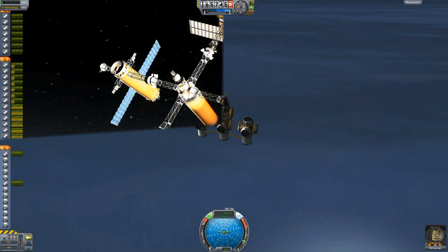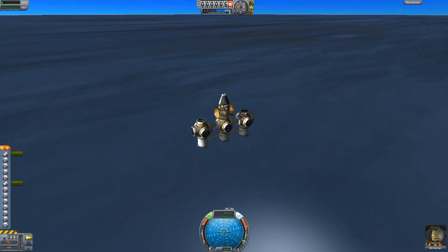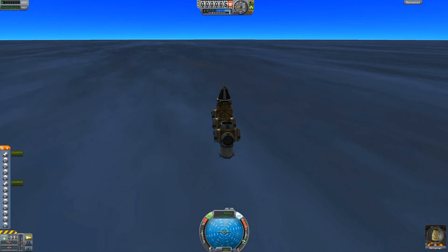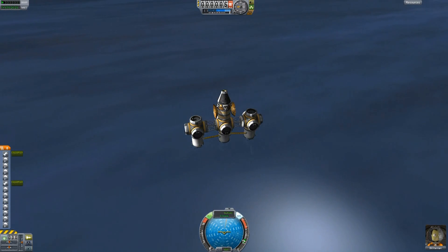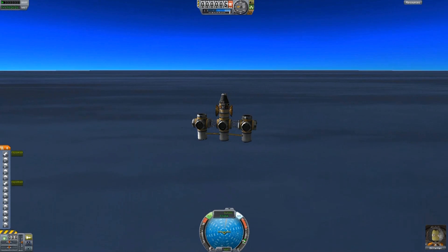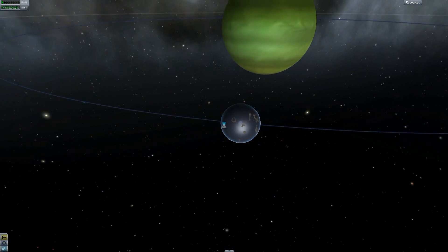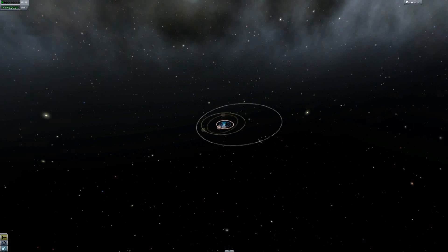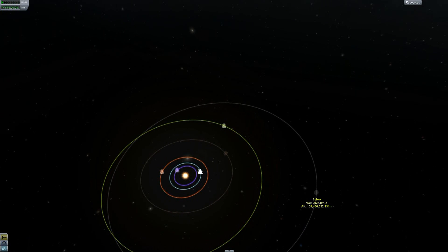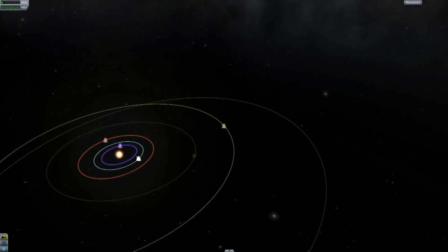Alright, so on to the next thing. Anyone who hasn't played this game before might just be saying, well, what the hell's so difficult about this? You managed to land a rocket in the ocean. Yeah, I did. But there's something you should know about that ocean. This has landed on an ocean of a moon called Lathe. And that moon, Lathe, orbits a gas giant called Jool. And that gas giant orbits way the hell out on the hairy edge of the solar system. There's only one planet further out, and that's Elu. Just for reference, this is Kerbin here — the planet that I came from. So we're way the hell out in the middle of nowhere.